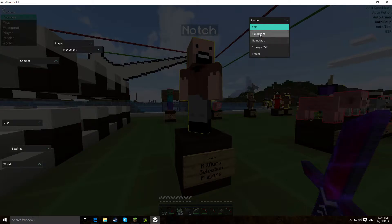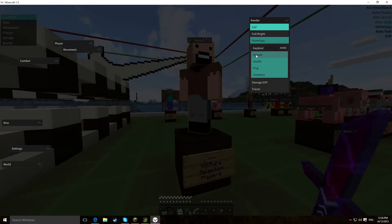Fullbright works really well — you don't really need to see that, it's just Fullbright. Name tags are rather nice; they have a really clean design. If you right click on them, you can select all the things. So friends — which means it highlights their name green or whatever colour you select.